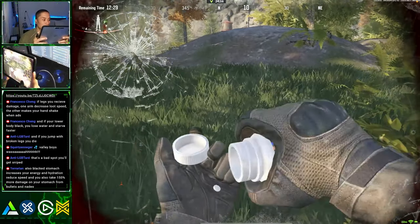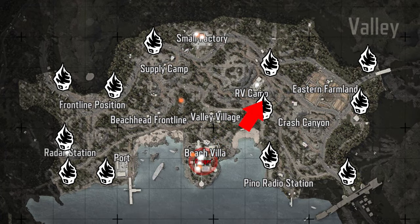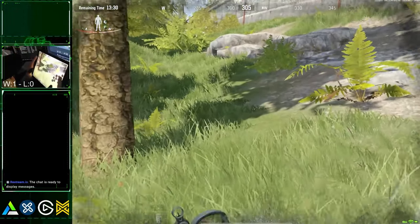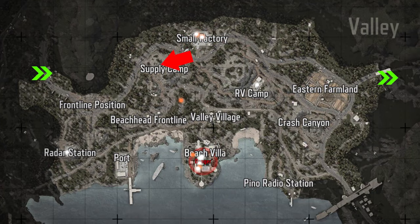If you want a safe passageway, go outside the east flank of the Villa, go around this mountain, up into the northern wooded area, and run to the factory in the shadows up here. It's a much longer route but way less dangerous. From there, feel free to loot Supply Camp before heading to the extraction point.